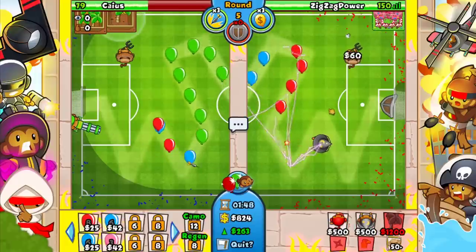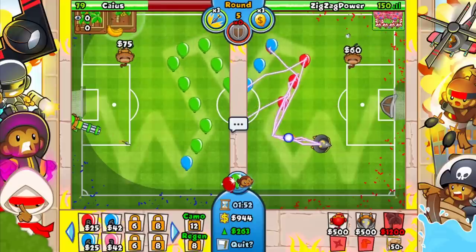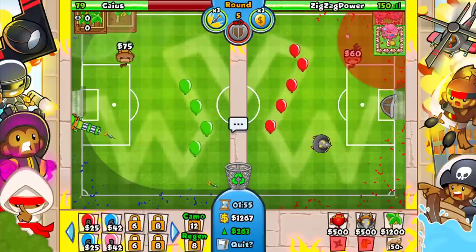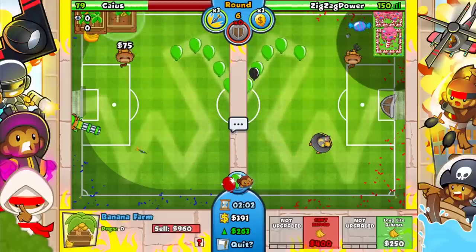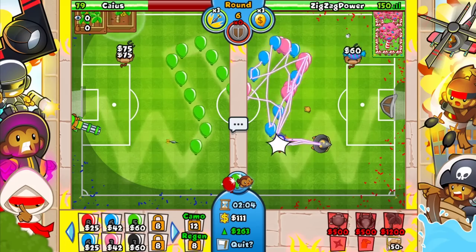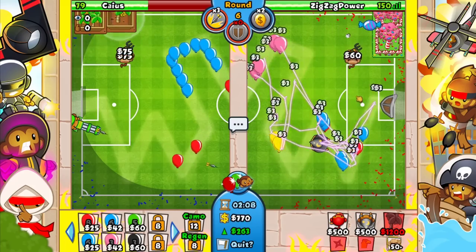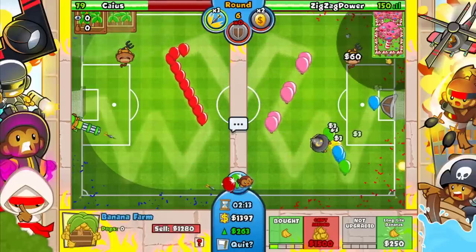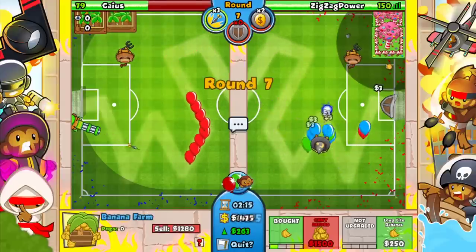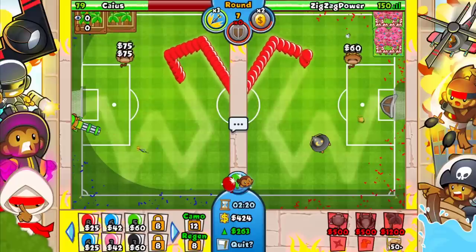He stops sending, which is not a good time to use Rubber Gold — you want to use it at a good time. Looks like next game I'll be playing with the Dartling Gunner, that'll be interesting. Targeting Strong, going ahead and using Rubber Gold — he probably full-sent. Nice, that's a decent amount of free cash, I'll definitely take it.